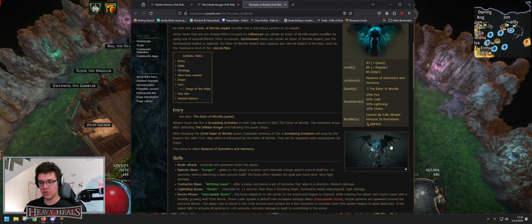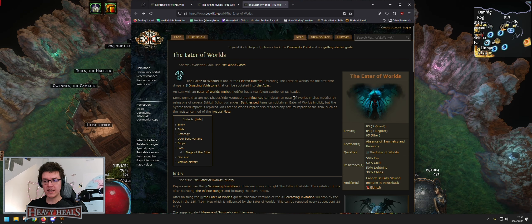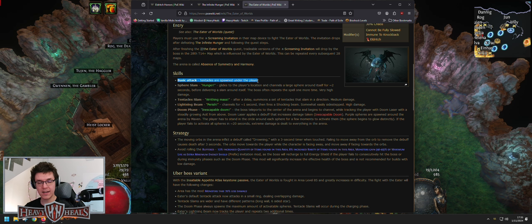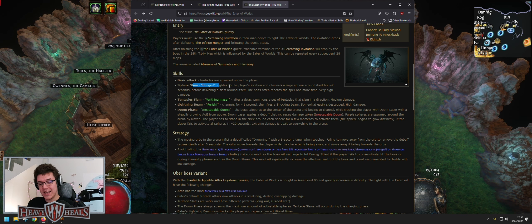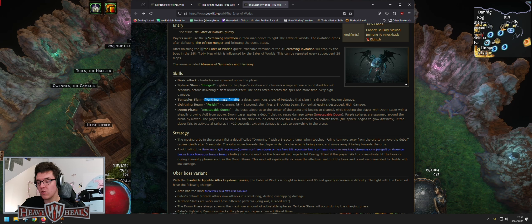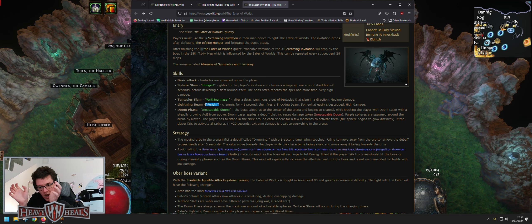In the regular variant (not covering uber), Eater of Worlds has a few abilities. Basic Attack - tentacles are spawned under the player in a triangle pattern doing tap-tap-tap. Sphere Slam (Hunger) - he glides to the player, stands there, then does a one-two-three AoE boom; when he does that, run away. Tentacle Slam / Riding Mask - he summons two to six big tentacles that slam on player location when they spawn, so just dash or flame dash the other way.